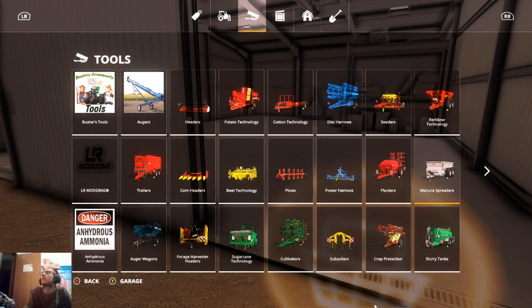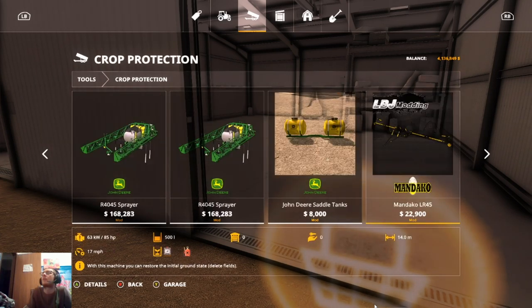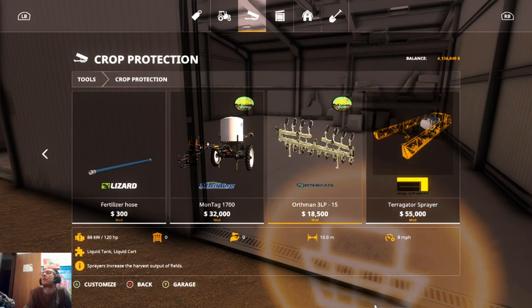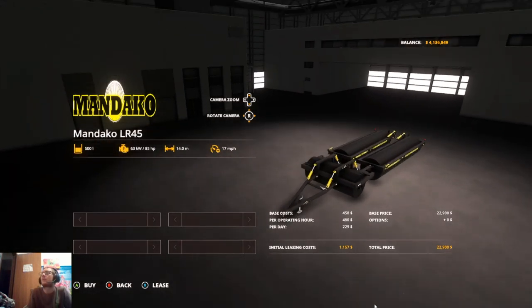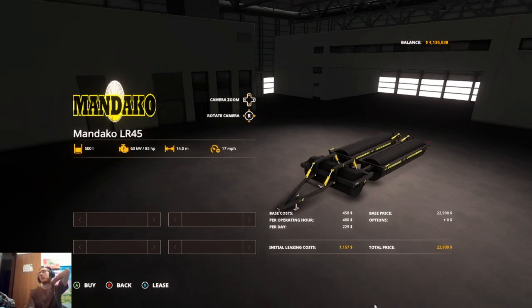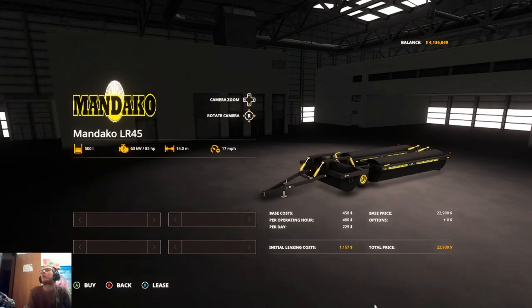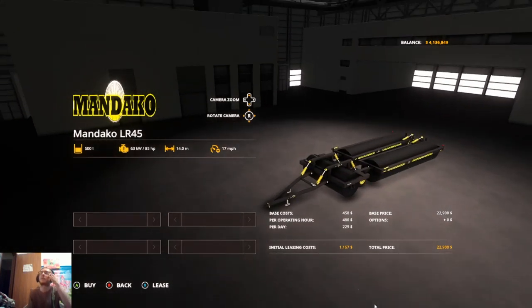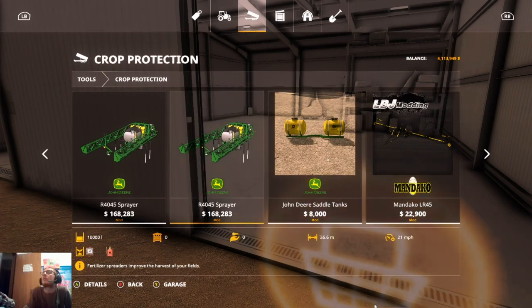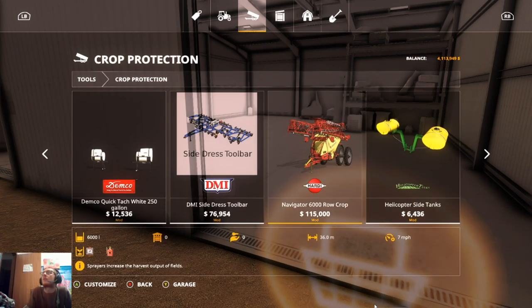Then we need a sprayer as well. I don't really have a whole lot for pull-behind sprayers. I would get the Mandaco roller, but I don't really want to get this because it's only really realistic to use for fall fertilizing. I do need to edit some stuff in the XML of this as well, but we could pick this up as a sprayer. So we'll get that and then we'll go with the Hardy sprayer, but we're going to get the modded one for the GPS stuff. And we'll run some duals on it.